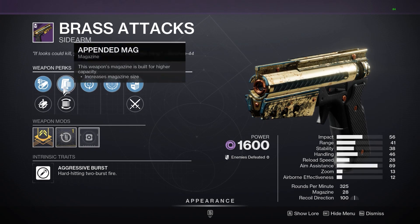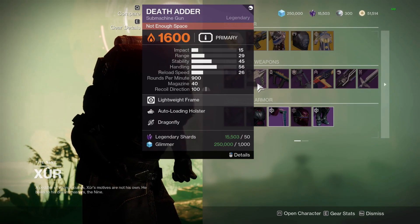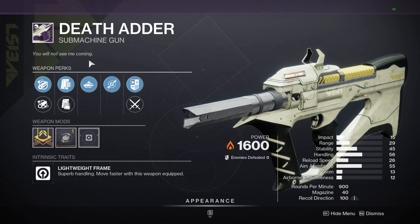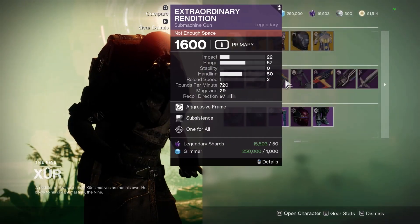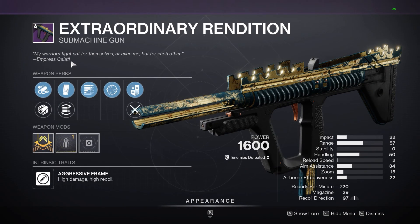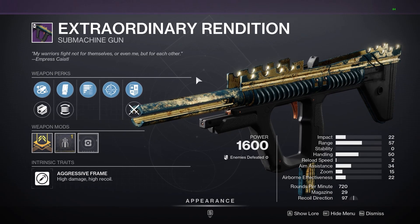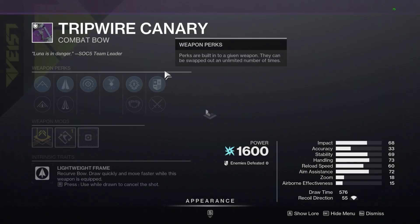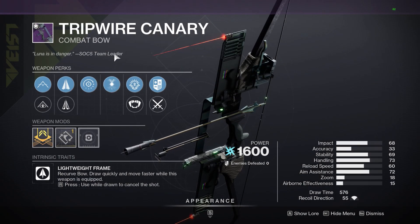Brass Attacks sidearm — you know how I feel about sidearms. Frenzy, Feeding Frenzy, Reload Masterwork — it's a sidearm, I would pass. Death Adder, the Recluse 2.0 — this one has Dragonfly and Auto Loading, pass. Just pass them all. Extraordinary Rendition next.